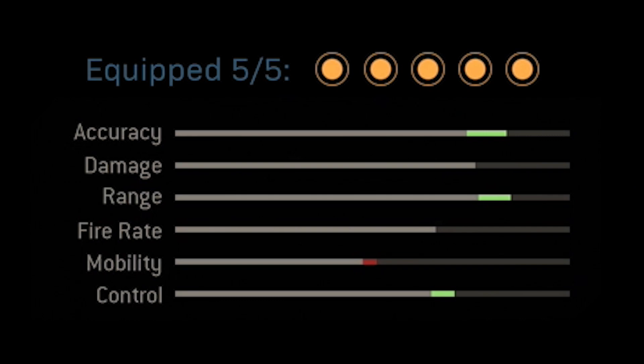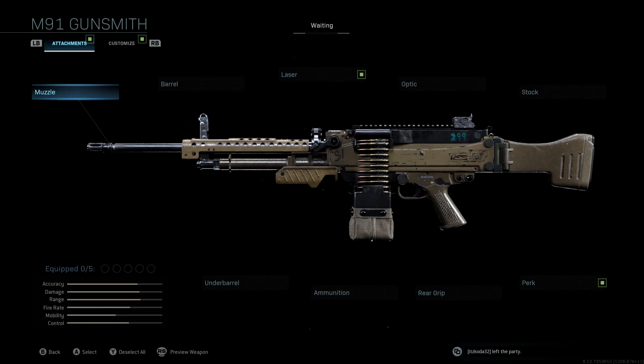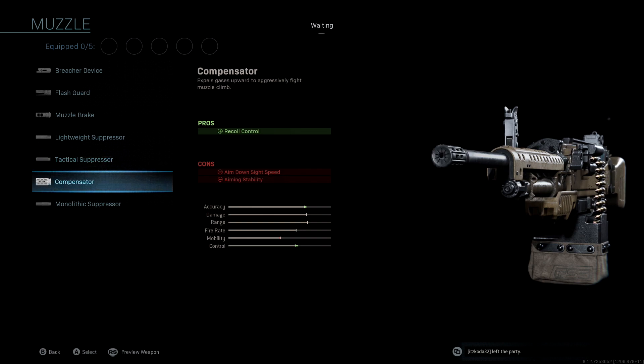Looking at the attachments: the muzzle we're going to be using is the Compensator. With this we get recoil control — the main focus with this attachment was to get an accuracy and control boost, mostly control. We do lose a very tiny bit of mobility, but obviously that's not a big deal on an LMG.